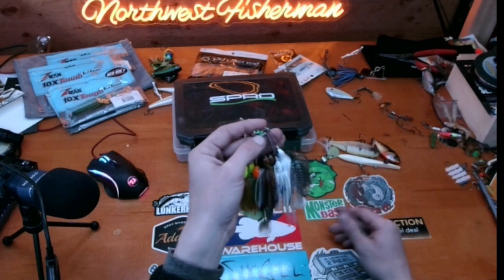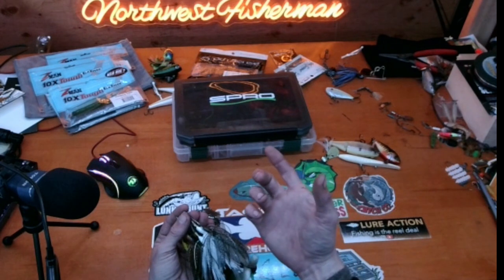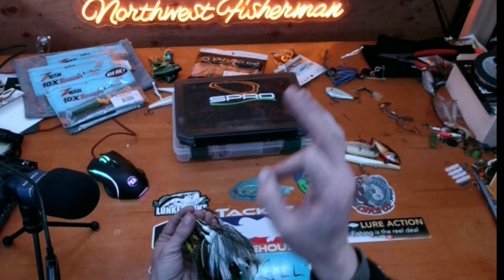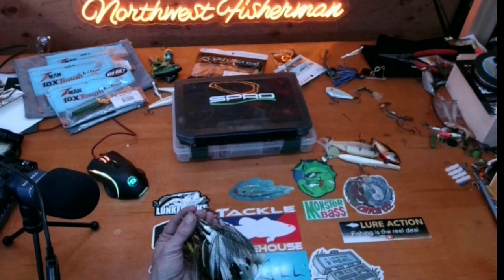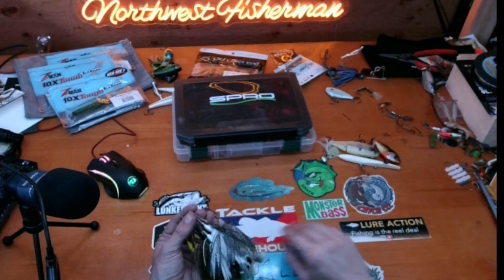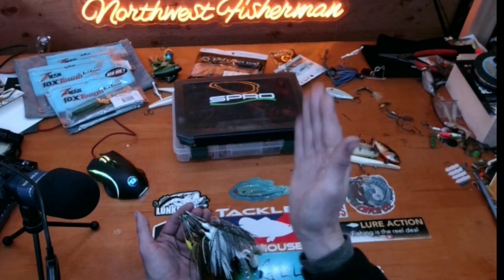Get your spinners out, and if you've got lightweight buzz baits — mine are all put away and I forgot to grab them — quarter ounce buzz baits especially in white or blue are fantastic to throw right now. Even with that, you don't need a paddle tail; just put a grub tail or half a trick worm on there. That's a fantastic way to work the fish over.